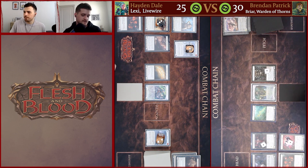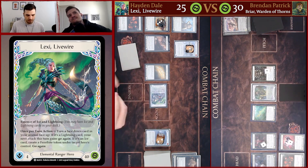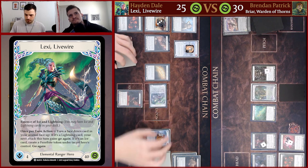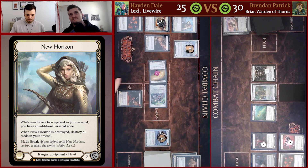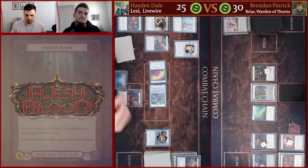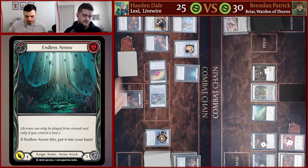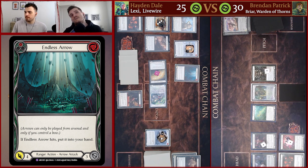Four cards in hand and an arsenal — I have two resources. Channel Lake Frigid staying on the battlefield for more than a single turn is not great for me. The two cards you really need to keep at the front of your mind when playing against Lexi are Channel Lake Frigid and Three of a Kind. I'm going to start by flipping up Lexi so this New Horizon will be useful — pitch a blue Hamstring Shot, then Voltaire here choosing go again, and here's an Endless Arrow coming in for four with go again.